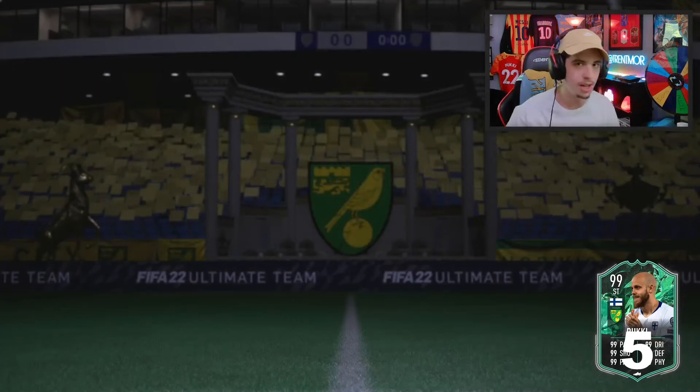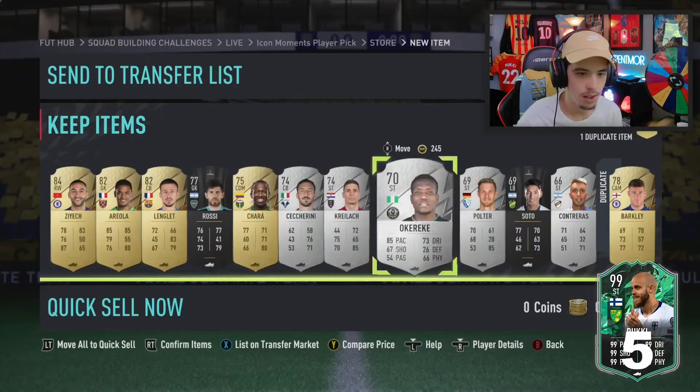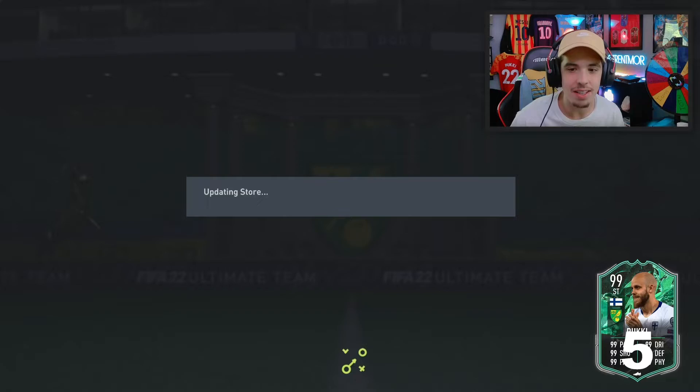84 rated. You know what? That's a dub — we'll take it. 84-rated Hachim Ziyech — thank you very much, EA Sports. Anything else in here? No, nothing else. We'll take it though. On to the next squad — let's get this squad done.